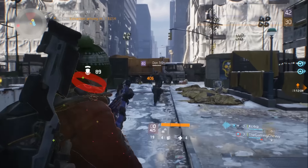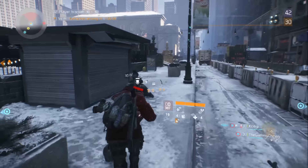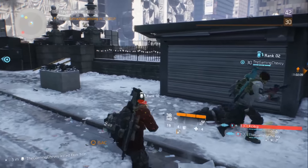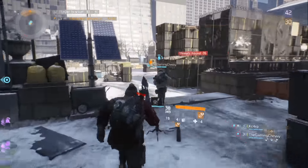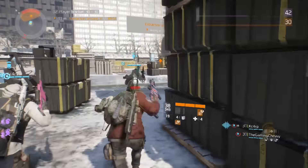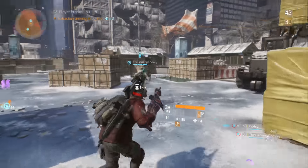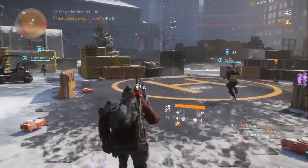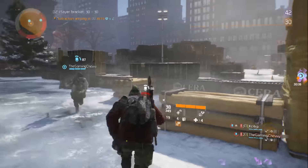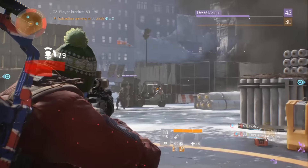Next, every non-vanity piece of gear found when your agent is level 30 has a gear score value — the higher the value, the stronger the item. Your overall gear score can be seen in the main menu next to your player level, and other agents' gear scores can be displayed next to their health bars. Improving your gear and increasing your overall gear score will grant your agent access to the most dangerous high-end challenges.